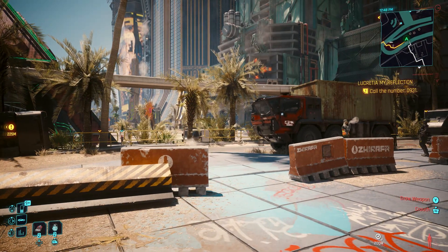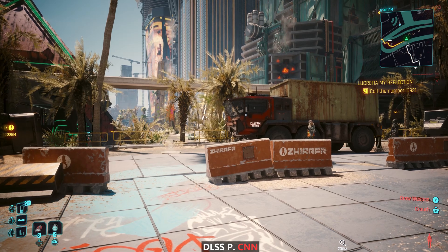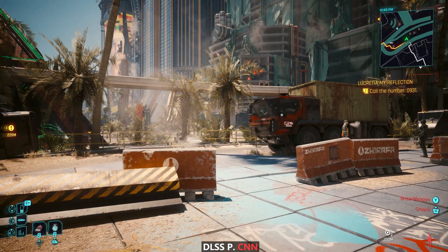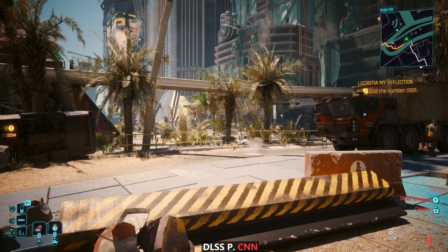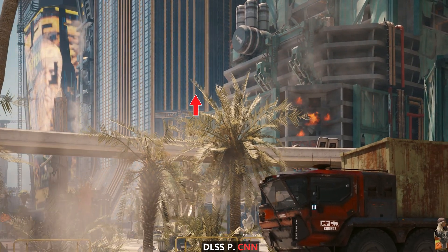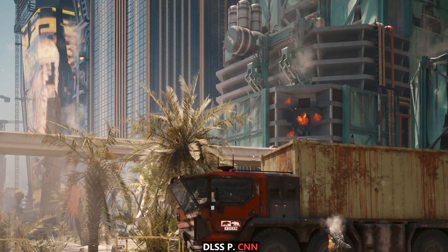What we're looking at here is DLSS Performance, the old CNN model, at 4K, path tracing enabled, and all the other settings maxed out. I wanted to focus on DLSS Performance because that is the one that's going to have the most trouble, and we can analyze the problematic areas. If you look at the palm tree — the leaves especially — as we pan the camera around, you can see that it exhibits a bit of flicker and a little bit of smearing.